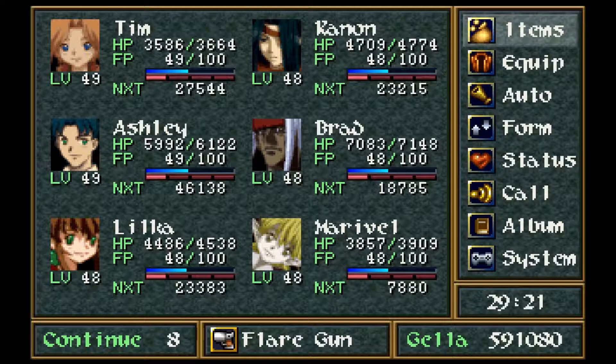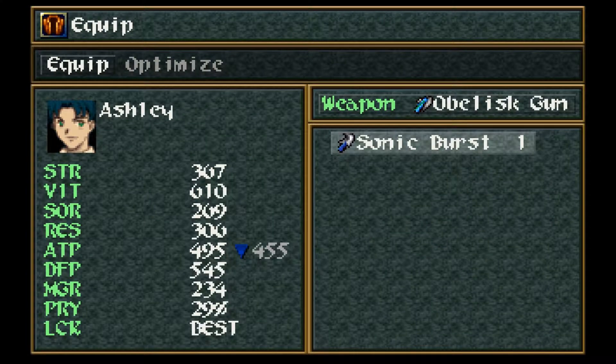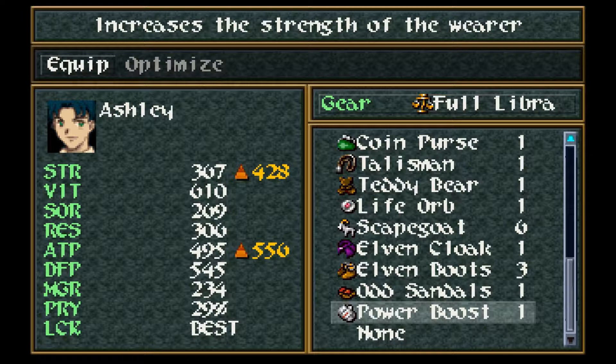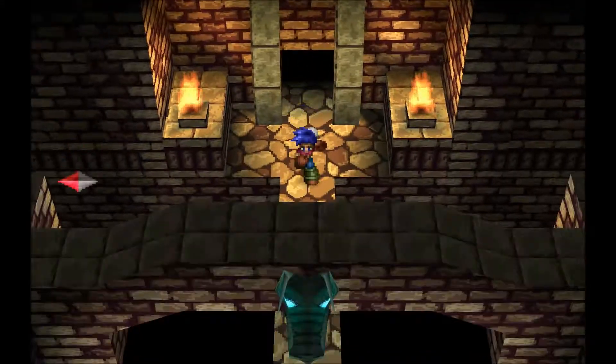Look at all that XP — everybody leveled at least once easily. The XP and Gela just keep going up from here. We get the Power Boost, which is a really awesome accessory — it increases the strength of its wearer. You may be inclined to put it on right away, but if you're going to put it on somebody, put it on Brad. Other than that, you need the resistance to status effects. That was pretty easy — it didn't do anything that made me scream.